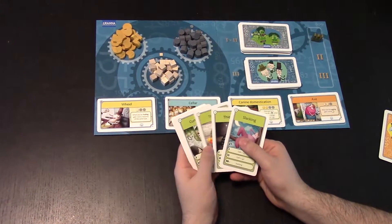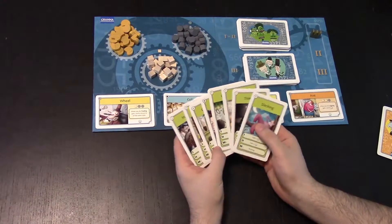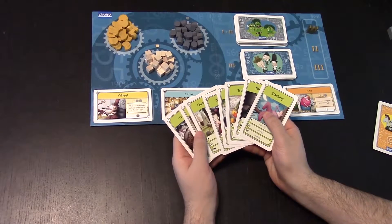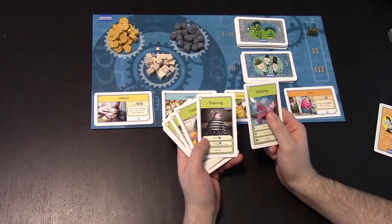Everybody starts the game with a deck of these potential action cards, and everybody's actions are the same. Most of these are about gathering resources, although there are some that are about manipulating resources, and at least one about being a jerk and stealing from everybody else.